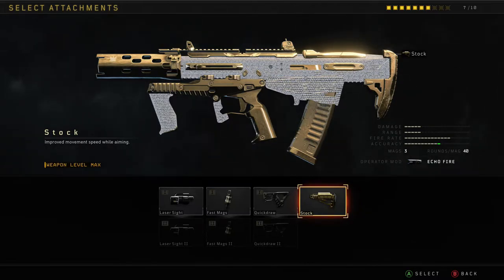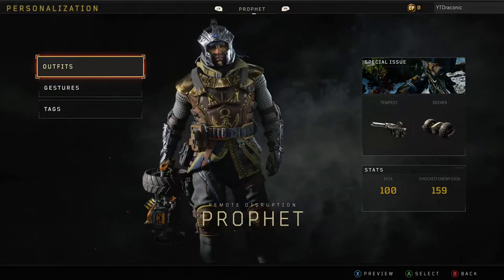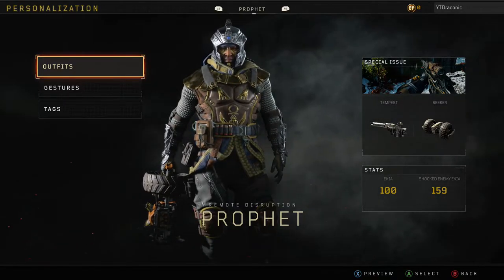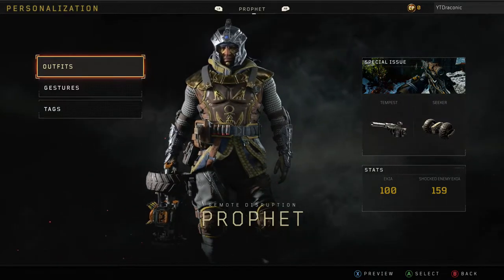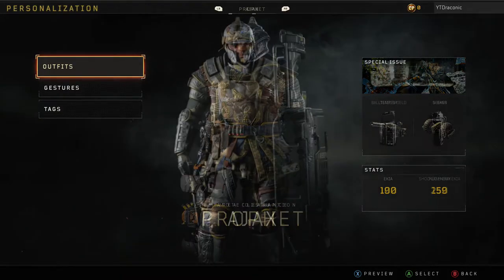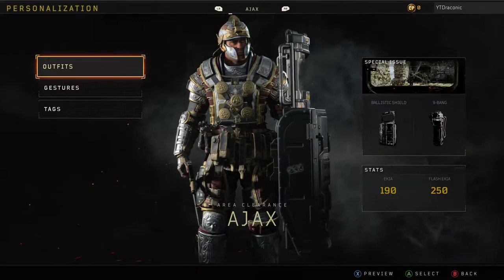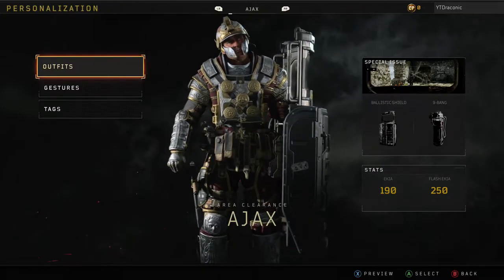Stock basically helps you move faster when you're aiming down sights, and it's very useful for headshots. The specialist we're going to be using is Profit, and the reason we're using Profit is for the Seeker Mine. The Seeker Mine is very useful because it basically freezes people in place — it's just an easy headshot. Even if they press X in time, it's still basically an easy kill because they're stunned for a second. An alternative to Profit, if you can't get him or don't like him, is Ajax for his Nine Bang — the Nine Bang is very infamous because you basically can't do anything when you're Nine Banged.